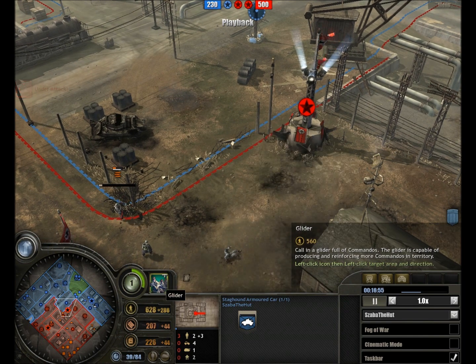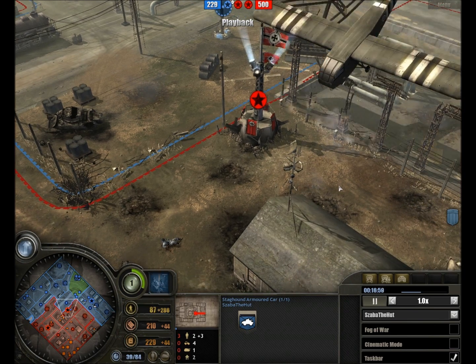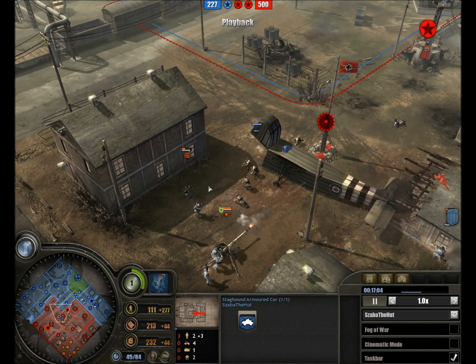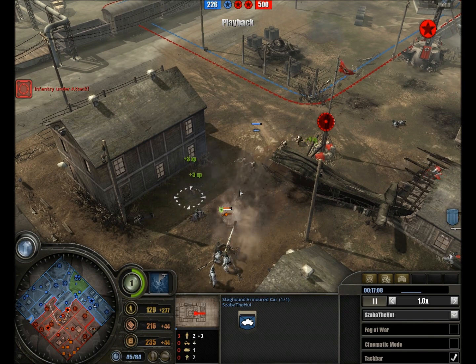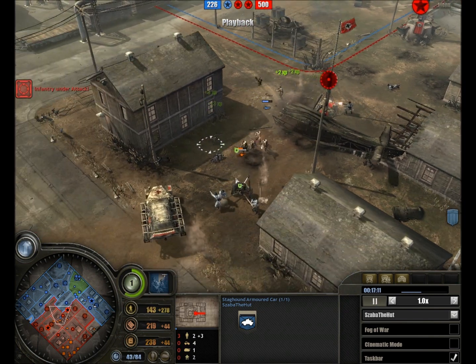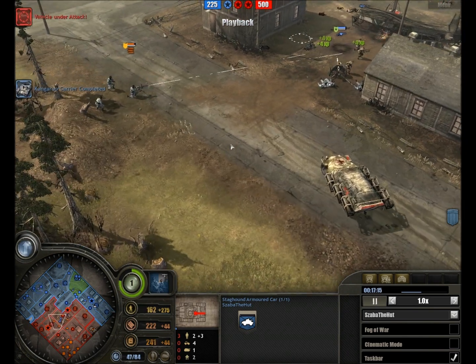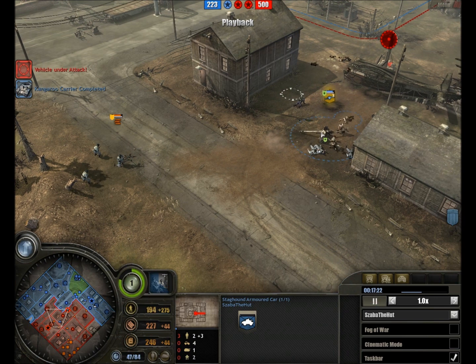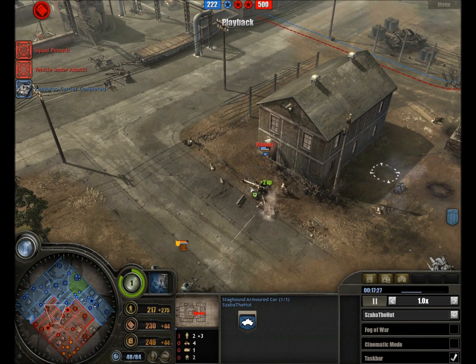We have the commando doctrine up, and a glider is crashing in at this very moment, unleashing a deadly cargo of commandos right into the German lines, slaughtering the pioneers in seconds with their Sten guns. The pack is certainly going to suffer just as grim a fate — slaughtered by the commandos, who are now seizing the pack and finding themselves under heavy machine gun fire. Suppressed but still moving, and pinned.